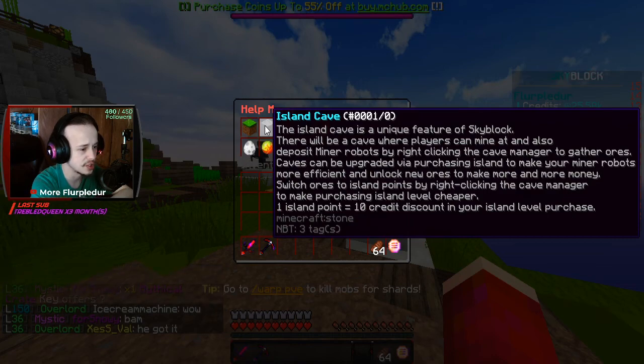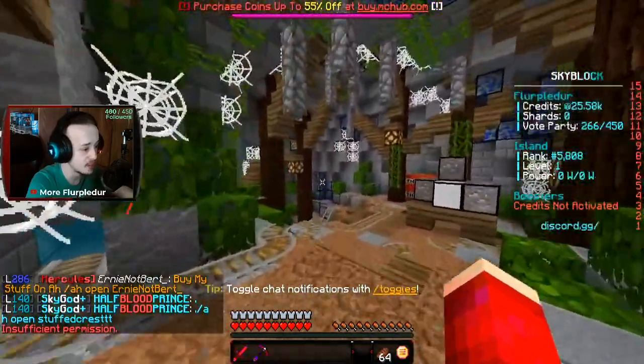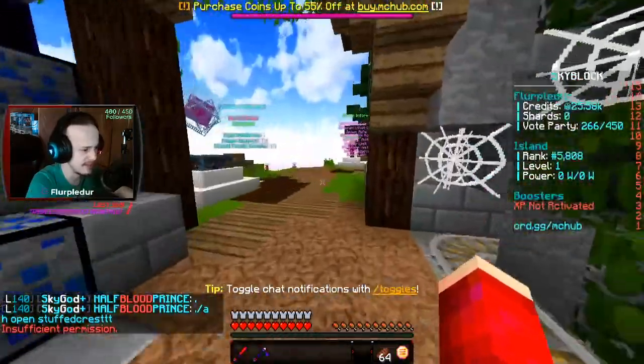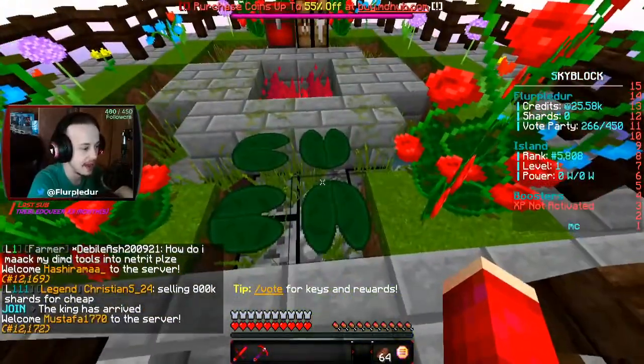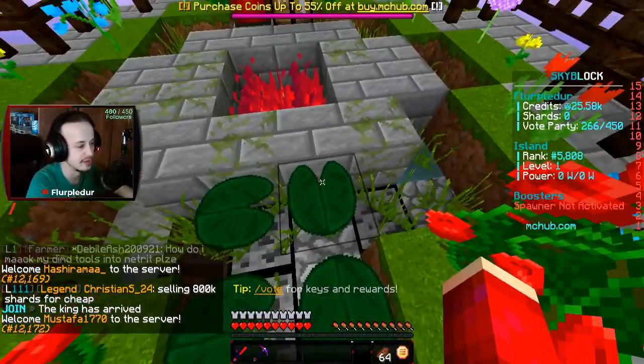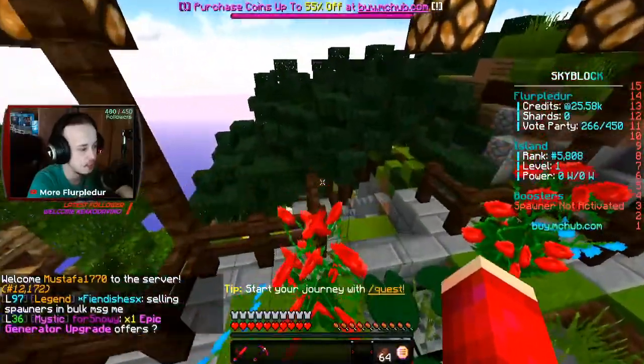You can also deposit mining robots by right-clicking the cave manager to gather ores. Caves can be upgraded via purchasing island upgrades to make your mining robots more efficient and upgrade new ores to make more money. There's a lot to this island. There's a chest up here, and I can't walk over it because I'm in the wrong version of Minecraft, so let me jump around it. And nothing in the chest.